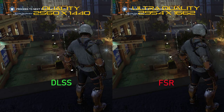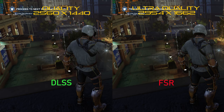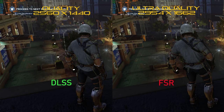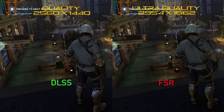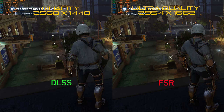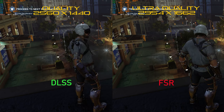Marvel's Avengers is first up, and we will begin with quality modes. There isn't actually much to tell them apart — DLSS has a slightly higher frame rate and the lights are flickering, which is unpleasant. There will be more on that as we go, but because there isn't much to see here, we will be moving on.